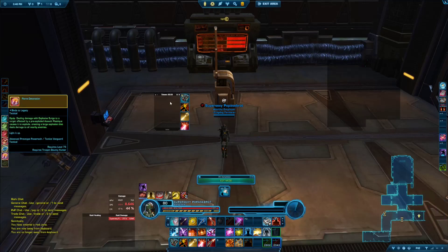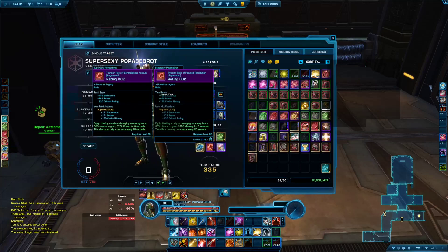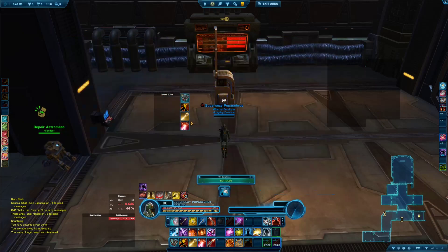This window on the left I use to tell me when my relics are about to proc. The relics I'm using have a 30% chance to proc for an additional 3752 power for six seconds, and they can proc once every 20 seconds. Especially if you're playing a burst class like Tactics Vanguard, it is very important to know when your relics are about to proc so that you can stack your other offensive cooldowns on top of it, or time your biggest hitting abilities with your relic procs to maximize burst damage.